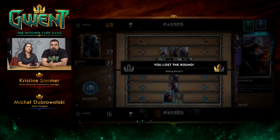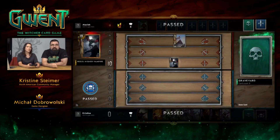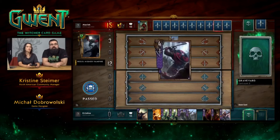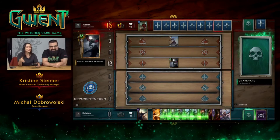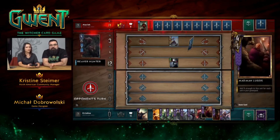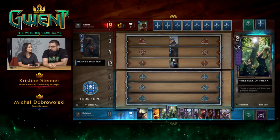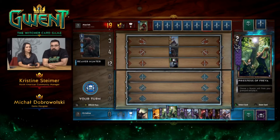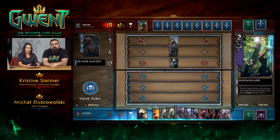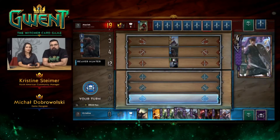If you win the first round, you're in control of the game — you're in a better position. But you're not out if you lose the first round. Especially when you have more cards than your opponent. Especially when you're Skellige, who is really strong in the third round. As you can see, every single one of our units just got buffed. Skellige's faction ability is to increase the strength of each unit by one at the end of each round, so they're obviously strongest in the third round.